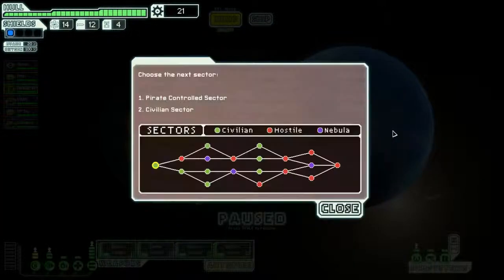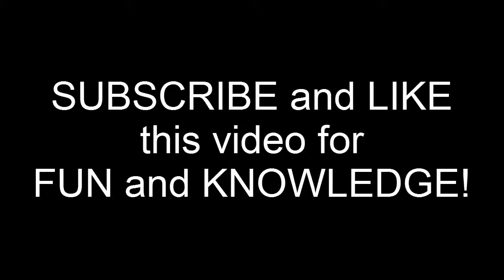On to the next sector. Next time you come back, you're going to decide: are we going this way that forces us through a nebula, or this way that doesn't? Looks like we've got pretty much even green and red exits both ways. We'll find out what I do next time.